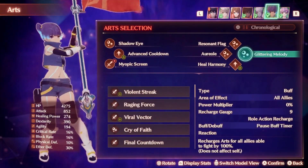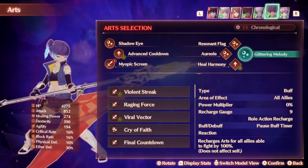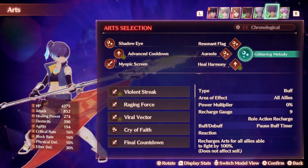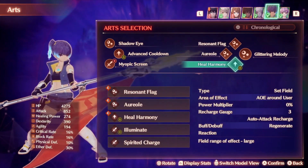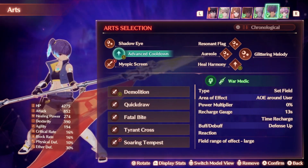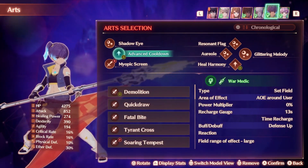What we want now is a Signifer with Glittering Melody as their talent art. This is a very strong ability that will pause all buff timers on all allies, essentially granting stasis on any buff currently active to keep it active as long as the stasis lasts. The other arts you'll want are Oriole, Resonant Flag, and Heal Harmony. On the other side, you'll likely want something like Advanced Cooldown to grant a field effect to charge the talent art up faster.